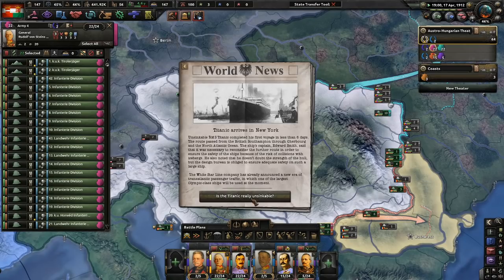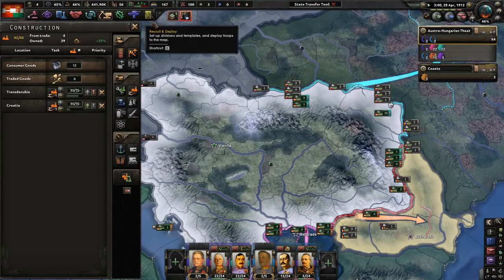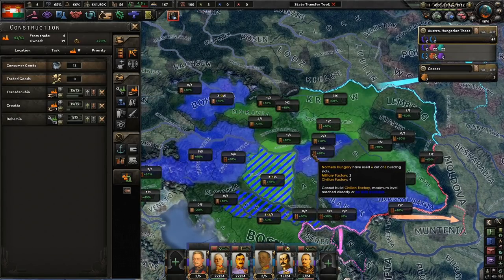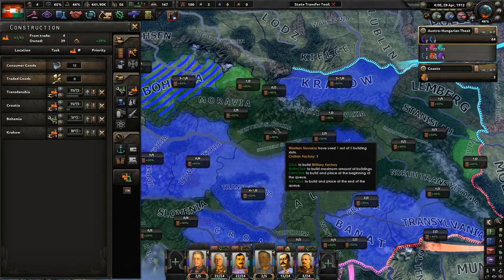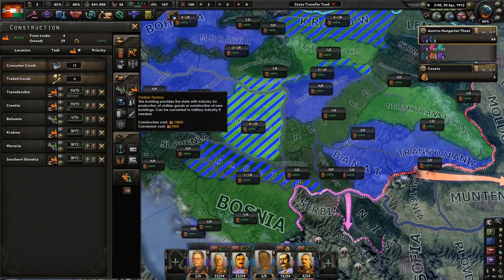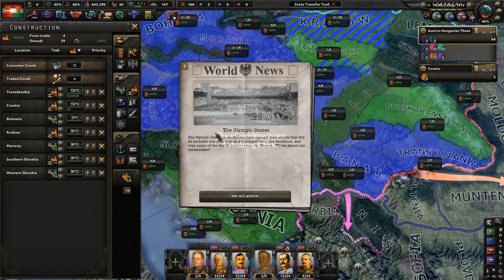The Titanic arrived in New York, completing its first voyage in less than six days — from Southampton through Cherbourg across the North Atlantic. The White Star Company announced a new era of transatlantic passenger traffic with the Olympic-class ships. We need as many factories as possible — we're barreling through. It's April 1912. I'm going to alternate one civilian factory and then one military factory to keep production growing.